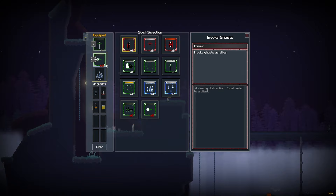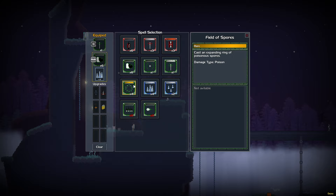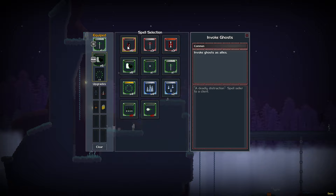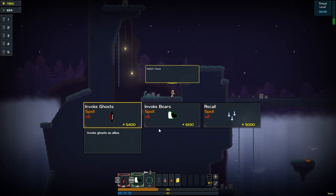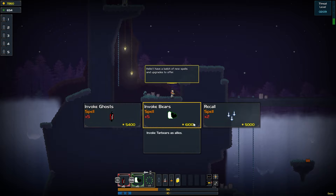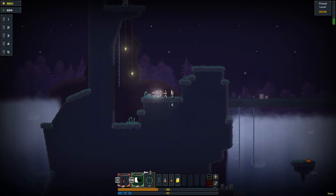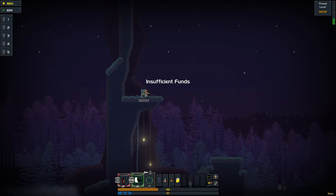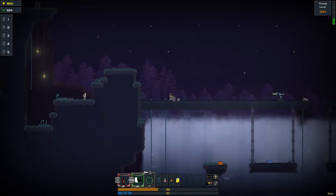We got to get our magic situated here. Bear sounds good. The ice thing is kind of cool — maybe we go for poison. Let's do the ghosts. Let's try this out. We can buy more spells — I'll buy more. You hooked up our boy Tiberius, dude. Insufficient funds — eight grand. How did I lose all my money? Was it from buying that spell?